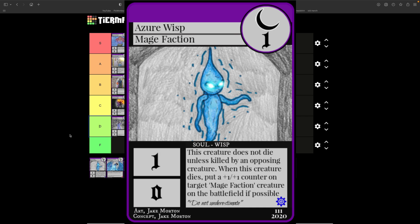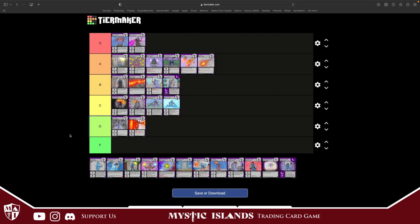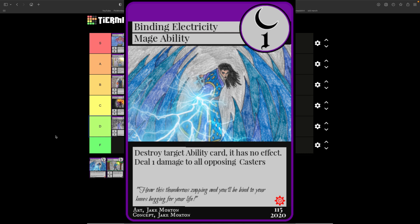Azure Wisp costs one, one attack, zero defense — theoretically he should die, but his text states this creature cannot die unless killed by an opposing creature. When it dies, you put a plus one attack, plus one defense on a mage faction creature you control. One of my favorite combos is Azure Wisp and Safeguarding Soul — that's going to be an S tier card. I can kill my wisp to buff my Safeguarding Soul to a one-six idle.